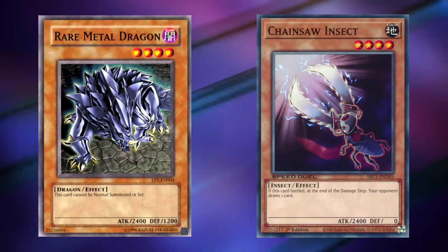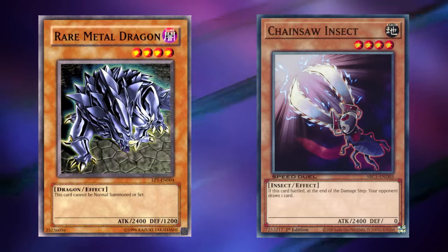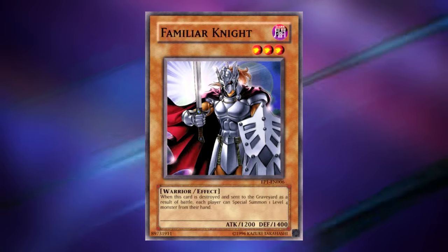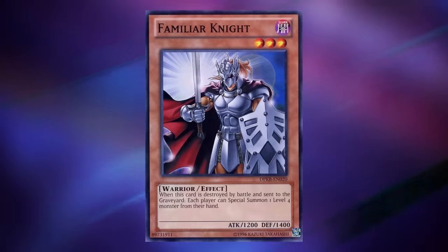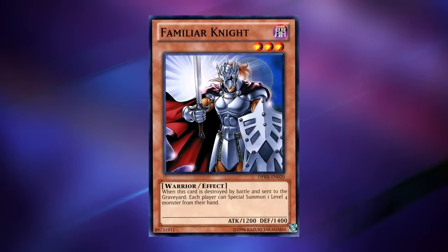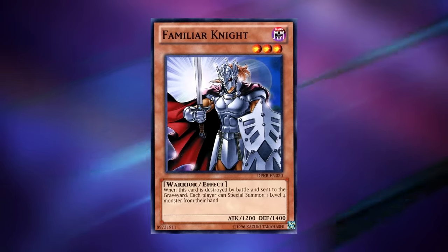Two years after this card was printed, we got Chainsaw Insect — another level 4 monster with 2,400 attack points that could be normal summoned. Its downside was that when it attacked, your opponent could draw one card, but that's not nearly as big a downside as not being able to be normal summoned. In the movie, Kaiba used Familiar Knight to special summon Rare Metal Dragon, and that's another card they put in the pack. Familiar Knight is a level 3 monster with 1,200 attack and 1,400 defense. When this card is destroyed by battle and sent to the graveyard, each player can special summon one level 4 monster from their hand. Your opponent would likely summon something a bit better, so because it summons from your opponent's hand as well, this card is virtually unplayable.